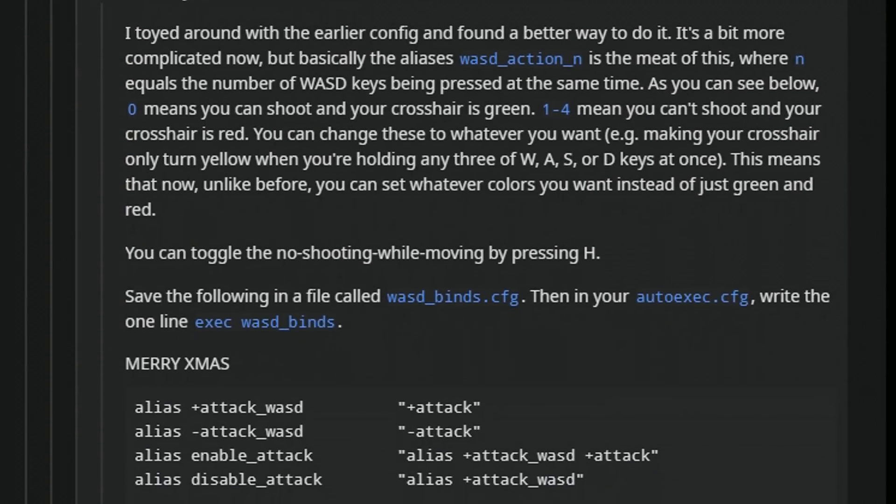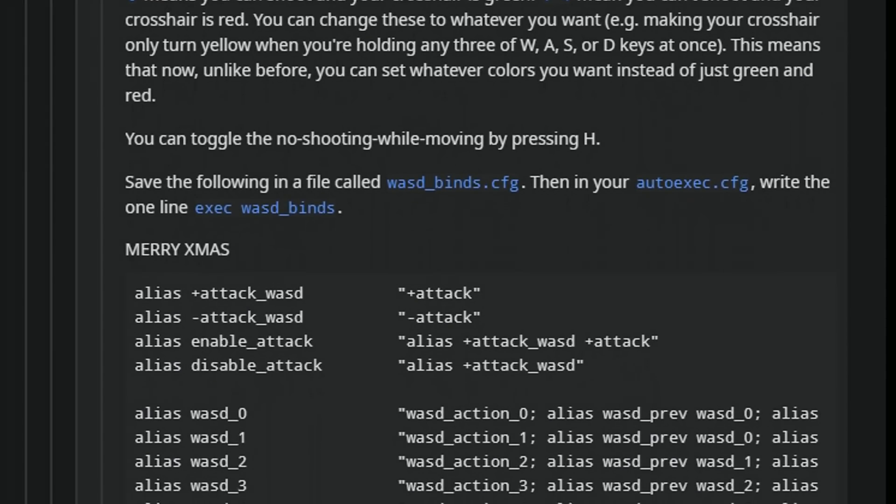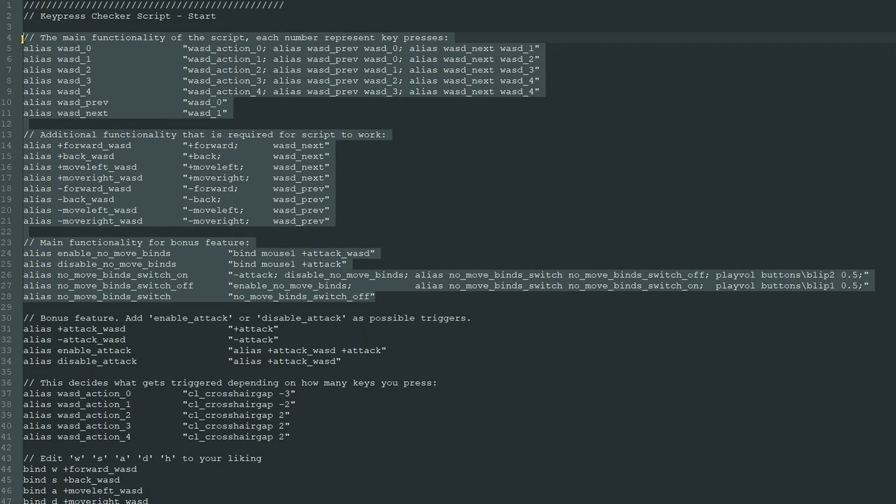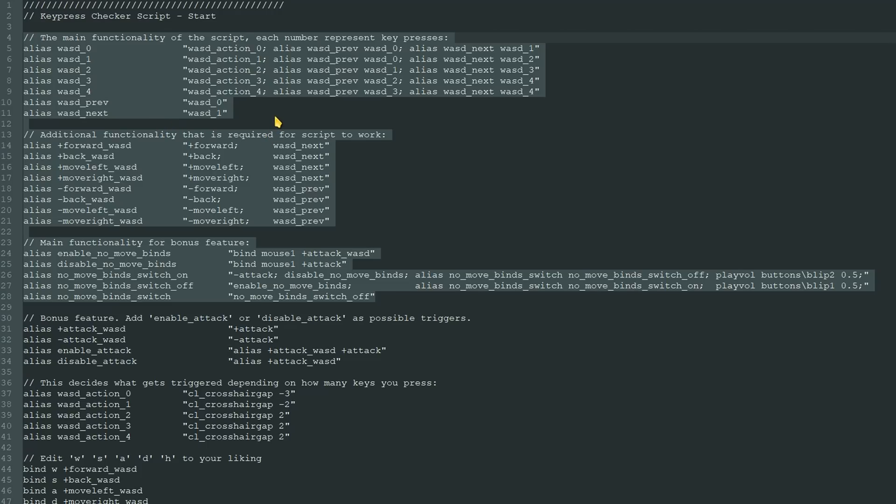All thanks to this guy for cooking — I just added some salt and pepper and put it on some clean plates. To install the script, simply put this into your autoexec file. If you don't know how to create a config in 2020, check the video that should have popped up on your screen. Click it — I don't want to see you in the comments section asking questions. If you want to make sure that the script works, don't touch any of this stuff. Basically the aliases,